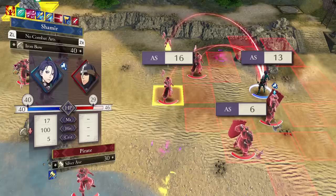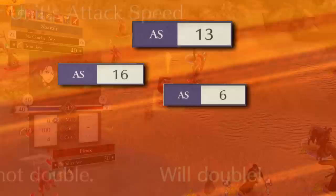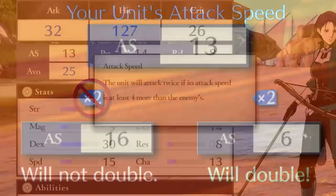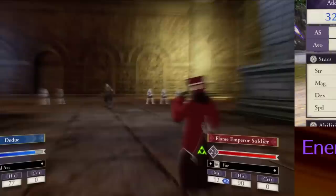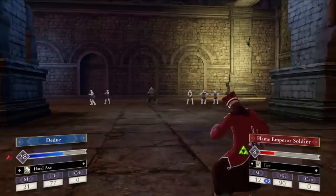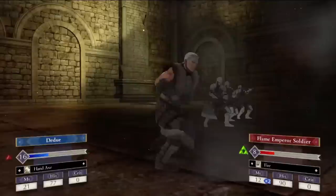If your attack speed is at least four points higher than your opponent's, then you will perform a secondary follow-up attack during combat. It's also the base value for your avoidance — the number that's subtracted from the enemy's hit rate — and determines the odds of you avoiding attacks altogether. Being able to double and avoid is the difference between life and death in many scenarios, and is one of the main reasons why staying light and speedy has always been a dominant strategy in the series.